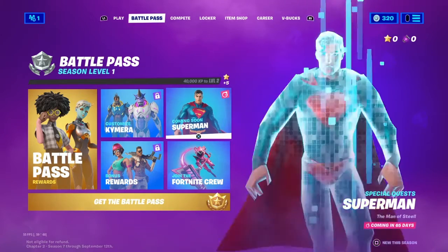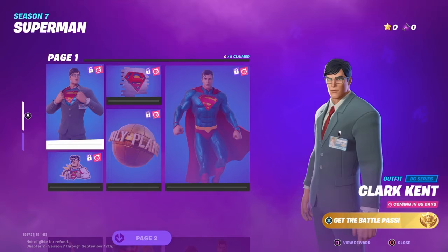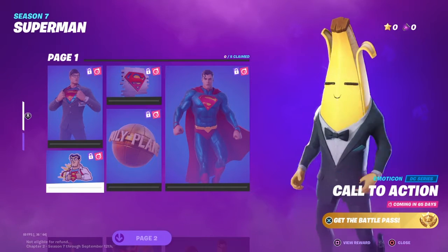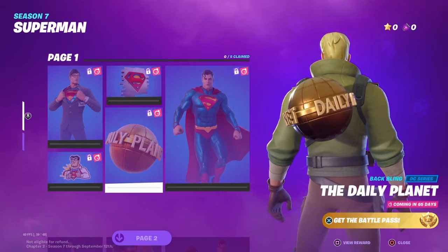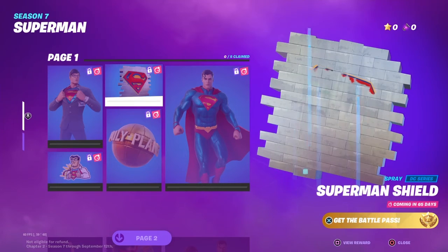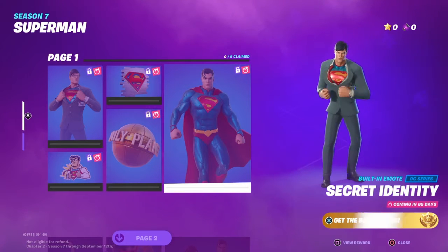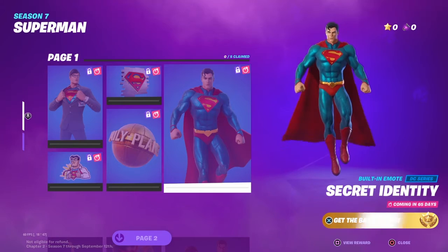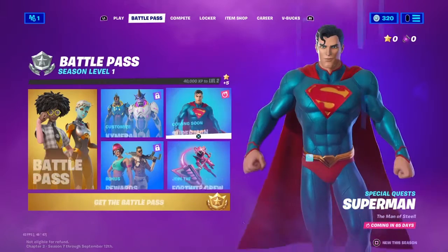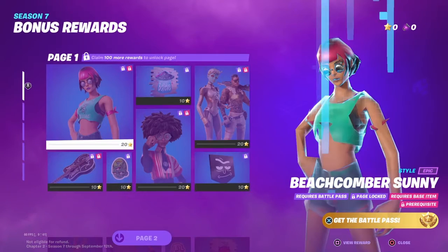Coming soon it's Superman. We can get the Clark Kent version, a Call to Action emoticon, the Daily Planet back bling, a Superman shield spray, and Secret Identity is the emote — that's cool. The Superman skin is pretty cool but it's the secret skin, as you guys can see.